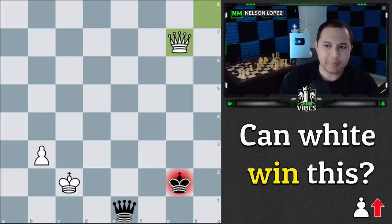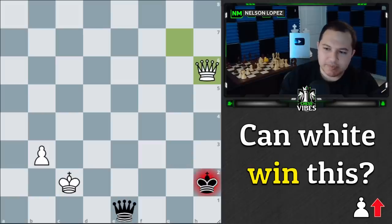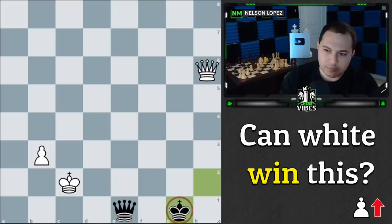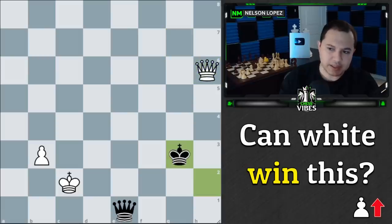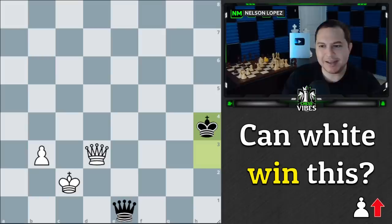After queen to g7 check, black doesn't want to come toward the queen because that makes the queen trade easier, so king to h2. We play queen to h6 check, they play king to g3 — they have to come up, because if they stay lower we have a simple queen trade by pinning. So the only real move is king to g3. Now we go queen to d6 check, they move, we go queen to d3 check, they move — and now we need one final move. What is white's best move here?